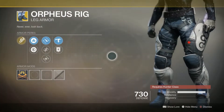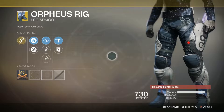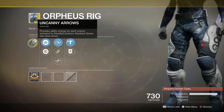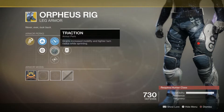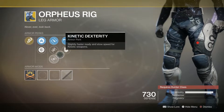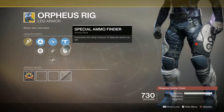Moving on over to the Hunter, the Orpheus Rig — the tether must-have item, even after it being nerfed. Intrinsic perk: Uncanny Arrows provides ability energy for each enemy tethered by Dreadful Anchors. Mobius Quiver has more shots, and this is rolled with Pulse Rifle Dexterity, Traction, and Kinetic Dexterity with Submachine Gun Scavenger and Special Ammo Finder.